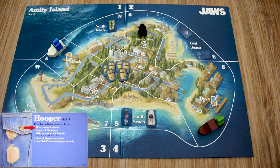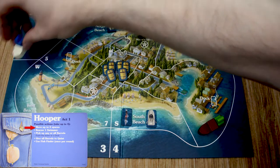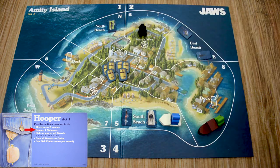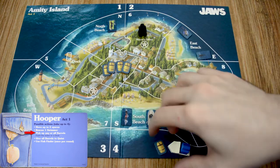The next crew member is Hooper, who has five different actions. His first action allows him to move up to two spaces per action — adjacent only, no diagonal movement. So he cannot move from zone five to zone three directly; he'd have to move to West and then to three, or up to one and then three.